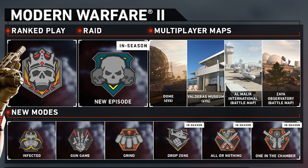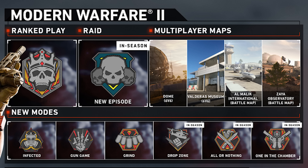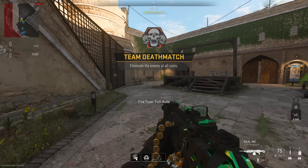We have two additional multiplayer maps — notice I didn't say new. Museum is returning from the beta. The blog post actually says it's returning rather than claiming it's new, which I appreciate, though it's still strange to see it on the board. Then we have Dome coming back, which is a fan favorite map. Dome is also part of the observatory, and it's returning for the second year in a row as a DLC map.